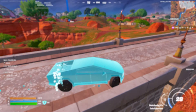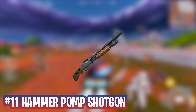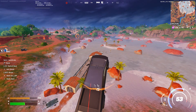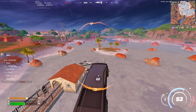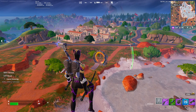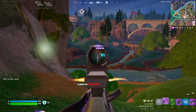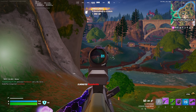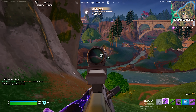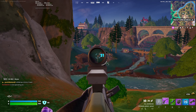At number 11, we have the Hammer Pump Shotgun. As someone who mostly plays Zero Builds, this is the weakest shotgun out of all the ones available this season. It has the potential to do a lot of headshot damage and is very similar to the Pump, which makes it really good for build players. However, in Zero Builds, the faster fire rate of the Gatekeeper and the Sovereign Shotgun make them better weapons for my playstyle. I will use this shotgun if it's the only one I find off spawn.